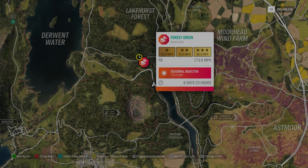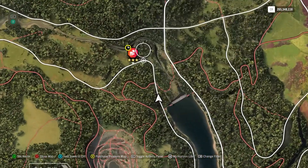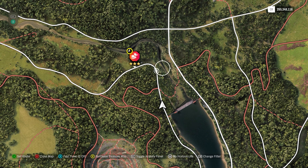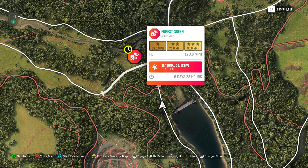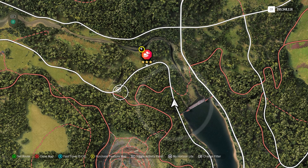Hey everybody, we are back to summer. This is the Forest Green Speed Zone — 90 miles per hour for 3 stars, 115 miles per hour is the seasonal objective. This one's not too hard at all. You got one bend, that's really about it, and like in real life just don't floor the gas pedal as you go around there and you'll be okay. You can do this one from either side. I typically like to start on this end — I get that big bend out of the way, then I just ramp up my speed as I finish through.